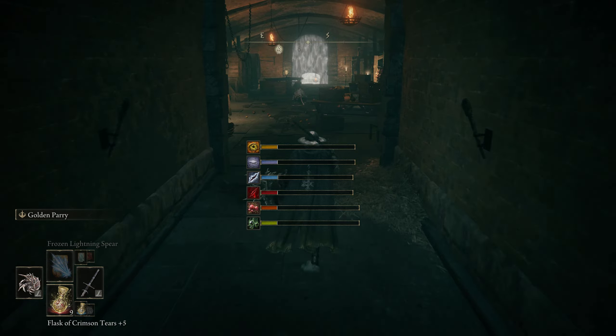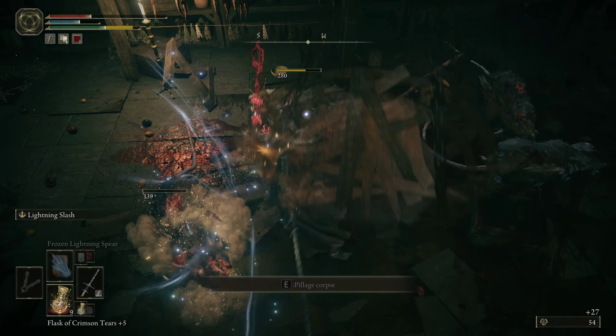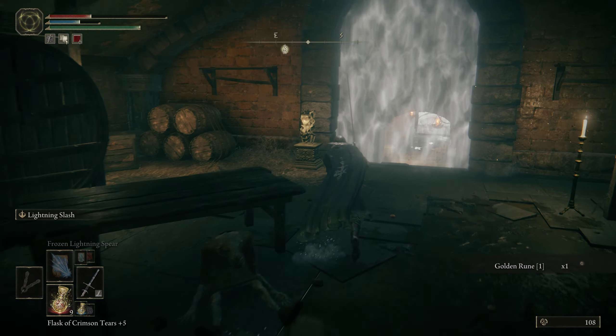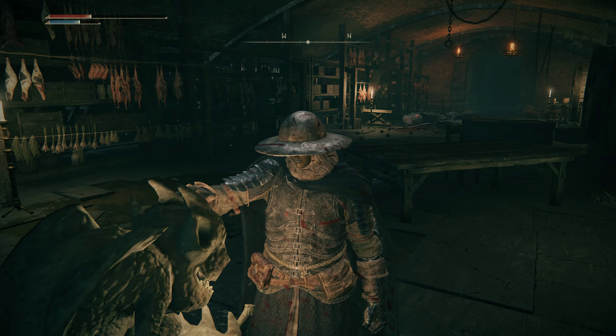Make a hard left and head down here. Once you're down here, you'll find a bunch of rats. Kill them off real quick — they're not very hard or damaging, so no real issue there. Once you've done that, use your Stone Sword Key on the Goblin and head inside.